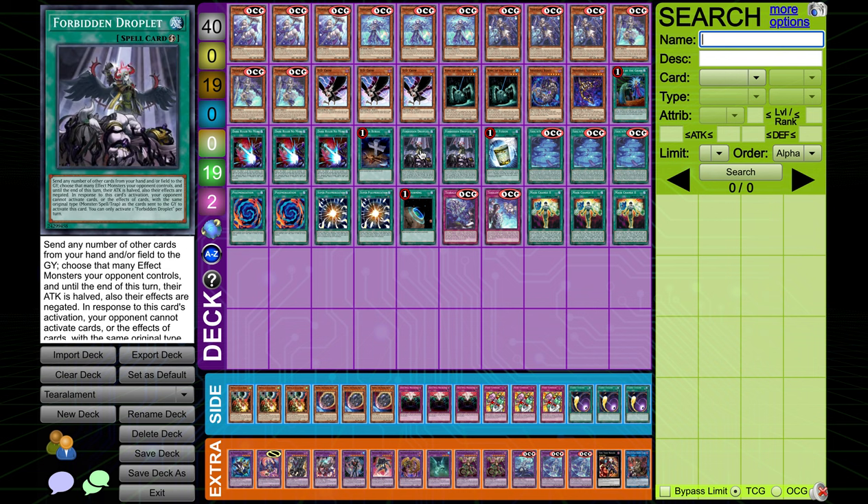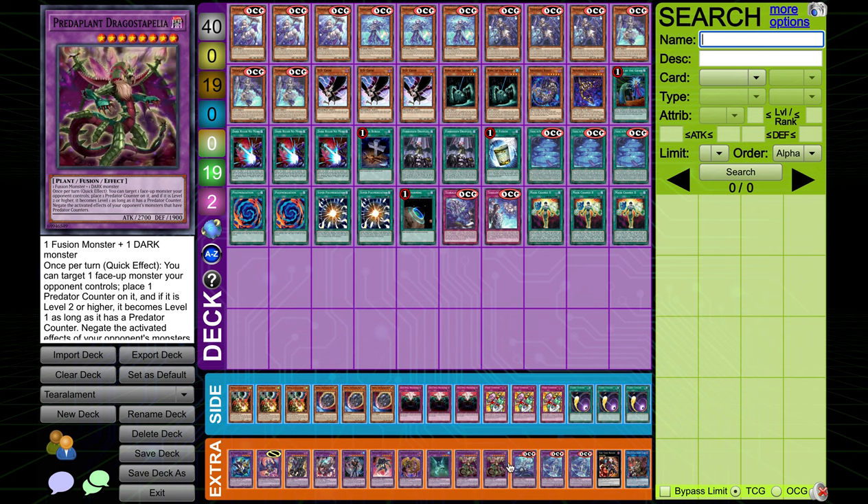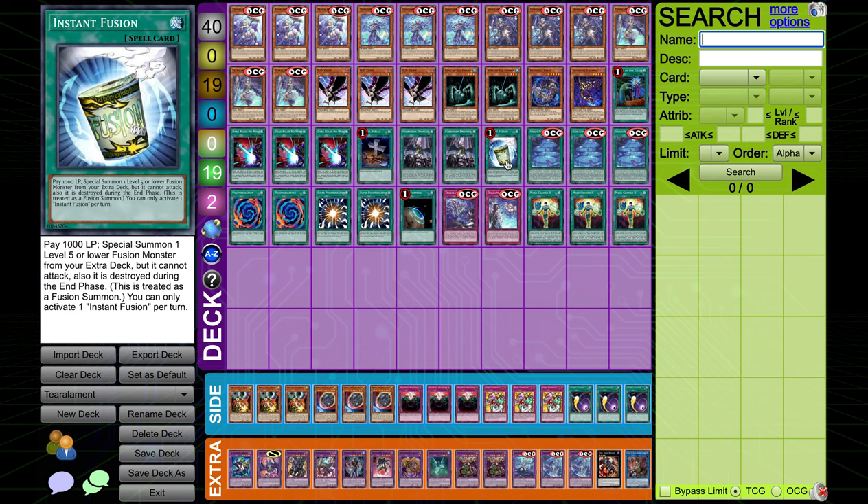Playing two Forbidden Droplets — you could probably make space and play the third, but same as Dark Ruler No More, it's very nice for sending cards to the graveyard and stopping your opponent's plays. Obviously Forbidden Droplets doesn't trigger Tier Arlements because it sends for cost, but it's still a very good card. One Instant Fusion — the level 6 fusion monster cannot be summoned off this. That's a level 5, I don't know why Fallout is level 6. I'm playing Instant Fusion anyway, so obviously I thought I could summon this. But Instant Fusion — you can summon the fusion monster and get your whole engine going that way.